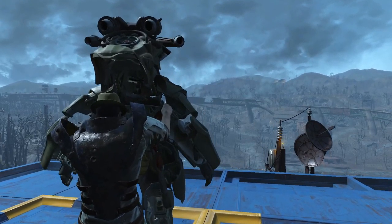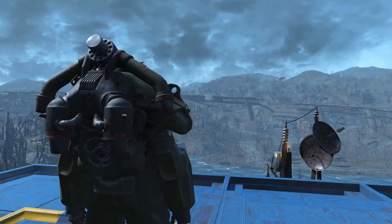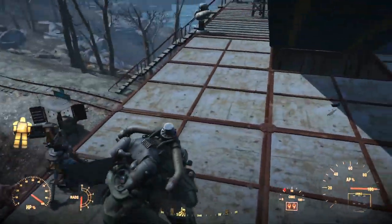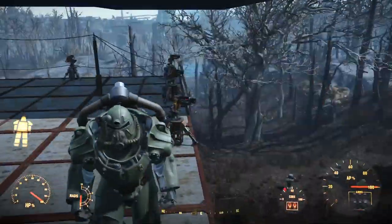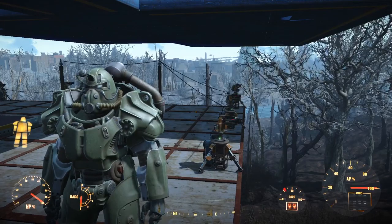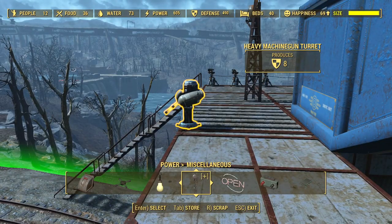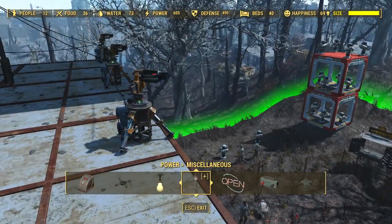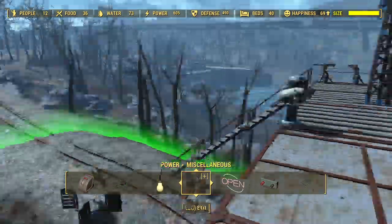We want to look at the stats. We have 12 people, 36 food, 73 water, 605 power, 490 defense — we should put up another couple of guns just to get it to 500 for the heck of it. 40 beds. Happiness is 69 and on the rise. I think we're good here, and just a few more little touches to make it a little more homey and we'll be right there.